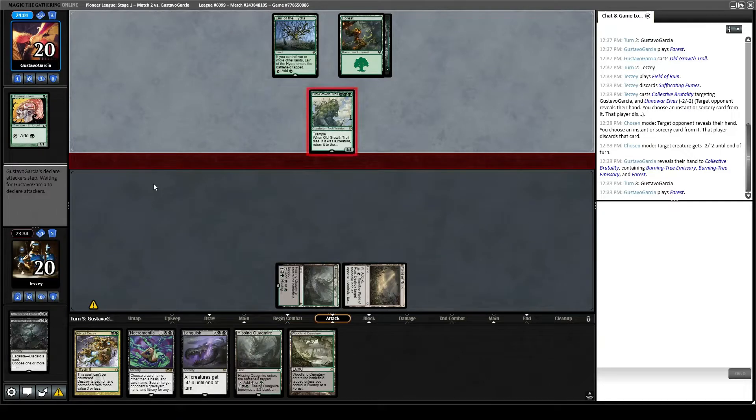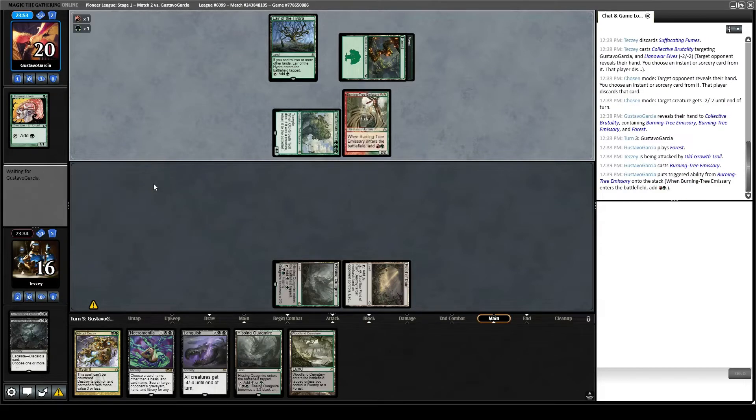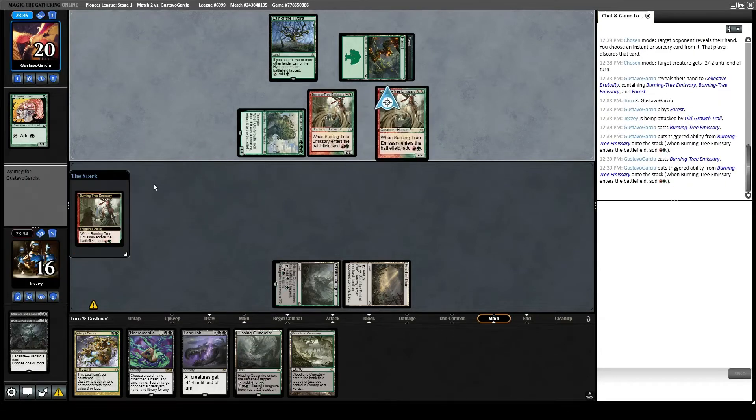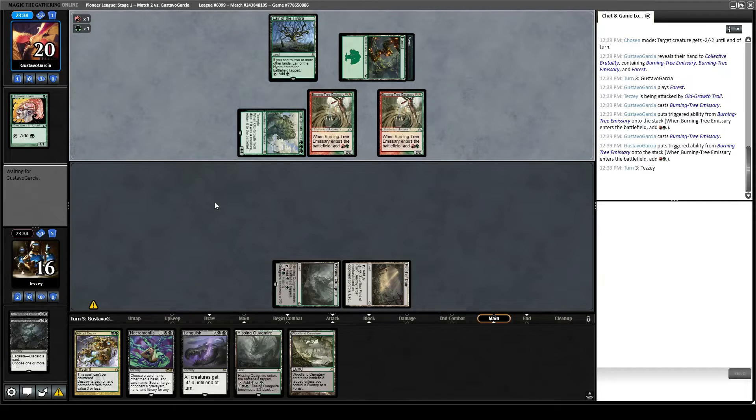If we draw an untapped land here we're going to Field of Ruin their Lair of the Hydra, and then we can play Woodland Cemetery because it'll come in untapped, and then we can wrath the board. But we're going to take a bunch of damage before that, and Old Growth Troll is going to come back, so that kind of sucks.